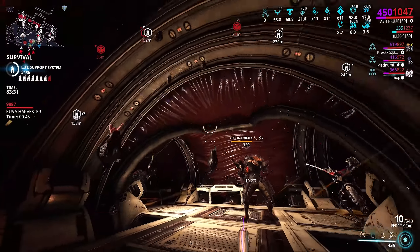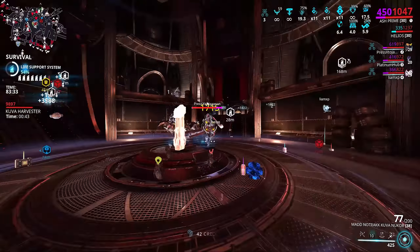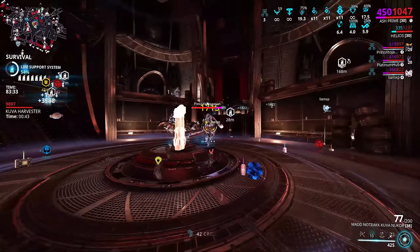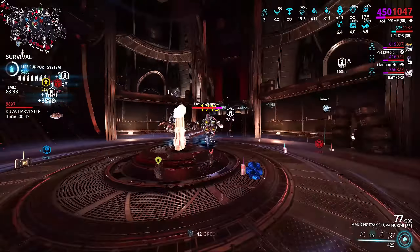Here it is in action. I place the Ferox down in this choke point, go and check on the siphon real quickly, and then jump back down to the tunnel to take out the enemies snared there. It's really cool, I love this setup. Not gonna lie, it's kind of satisfying just to see the lightning raining from the ceiling.